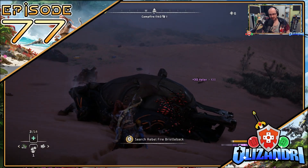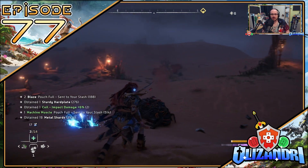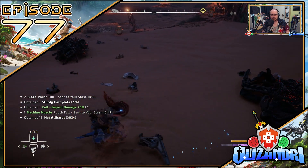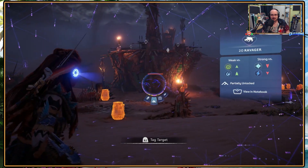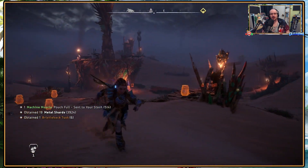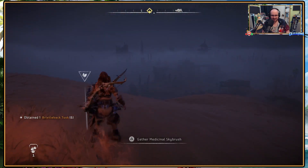Welcome back guys to Horizon Forbidden West, where last episode, after finding the origin of the transmission and signal spike, we dived into an underwater cave to hear the message in full and bring back its source to Sylga and bring the quest to its end. We then started heading further south towards Poseidon's location, taking out the Still Sands North Rebel Outpost along the way.